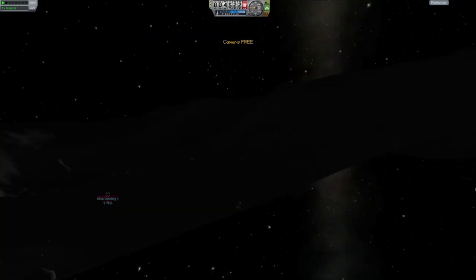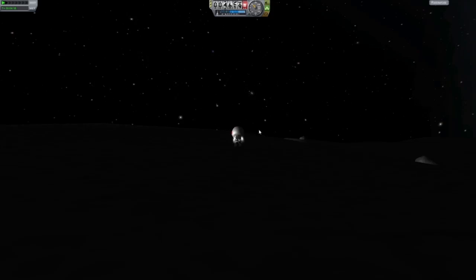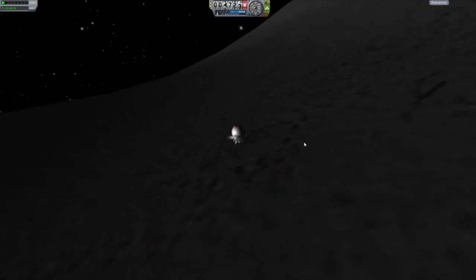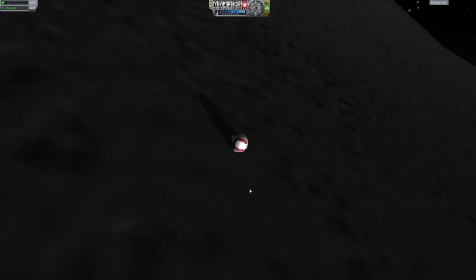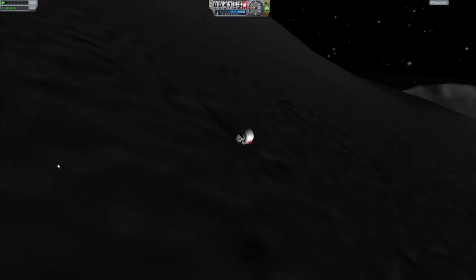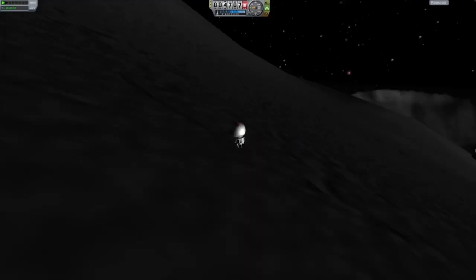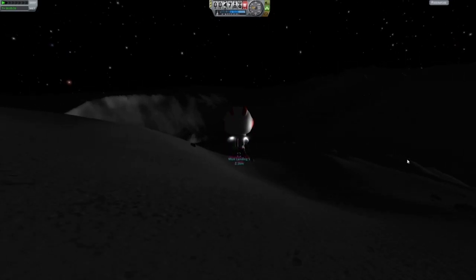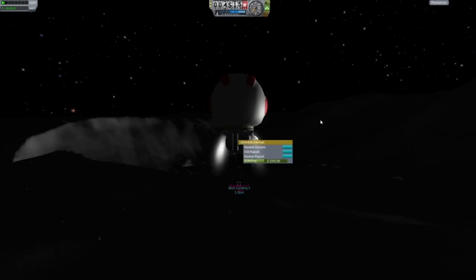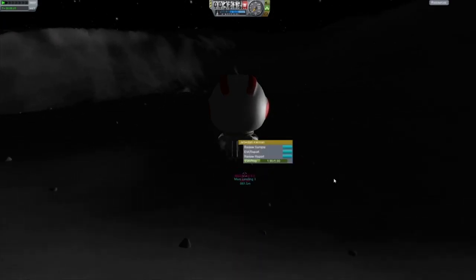We seem to be near a new biome, so let's just check. Going up this hill to see if we can get a good view — we're heading towards hitting the hill. I kept rolling, and it was very annoying. I had to do a wee trick with physical time warp to get him to stand up. But yes, we got that new biome science. We got to the other biome and got that science, which was definitely needed — I was wanting to grab as much science as possible from this mission.